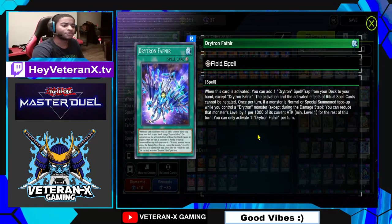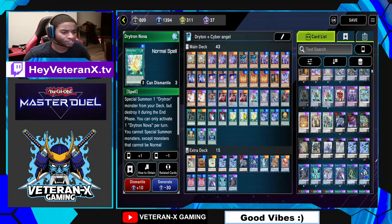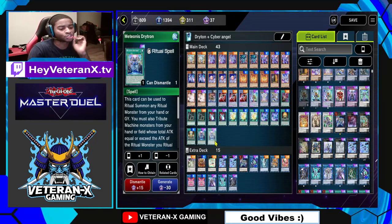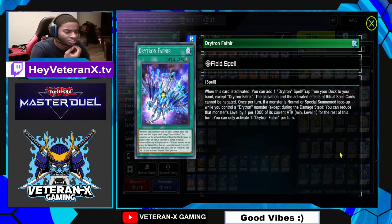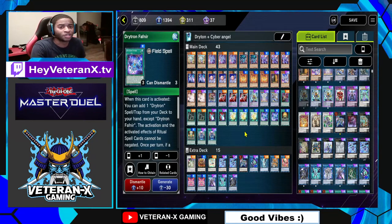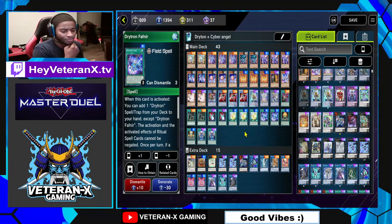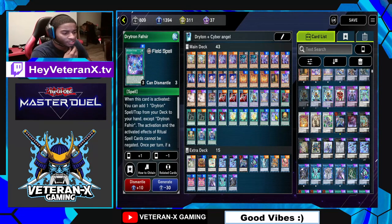The field spell is Drytron Fafnir. It searches any Drytron spell or trap from your deck — mainly you'll be searching Drytron Nova or Maitionis Drytron, the Ritual Spell. It also has bonus effects: if a monster is special summoned while you control a Drytron monster, you can reduce that monster's level by 1 per 1,000 of its current attack. So if your opponent wants to do Synchro Summons and summons a level 2 tuner, that tuner becomes level 1 and now they can't go into that level 5 Synchro. It catches a lot of people off guard.